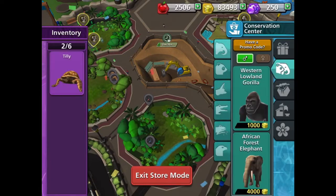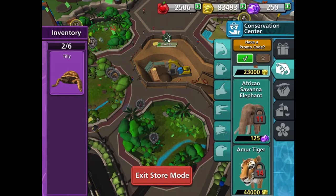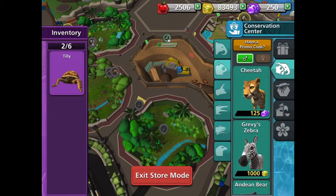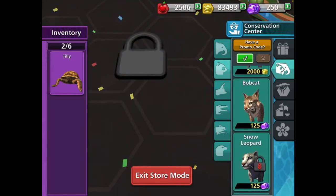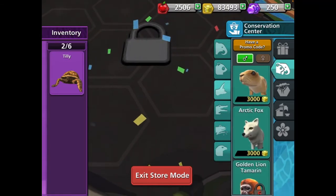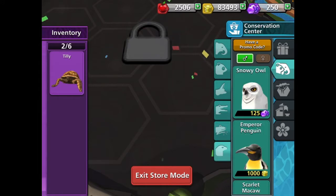Now we can go in here and see if we can buy anything with our gems, or do we want to wait to like get an African elephant or something. Get a cheetah — that would be pretty cool. A bobcat — bobcat would be cool. We've got prairie dogs, arctic foxes. Very cool stuff.